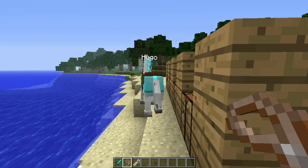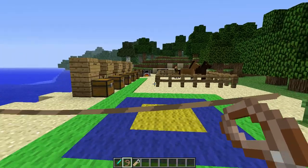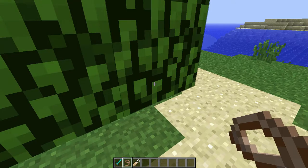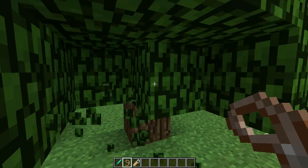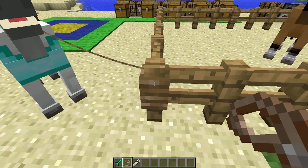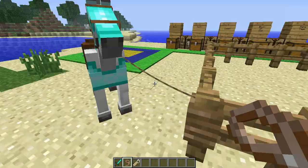Now, to keep your horse stable, you might want to right click — kind of pull — and the horse will follow you. Then find a fence post, because I don't think it works with anything else. See, it doesn't work with anything else, but a fence post.